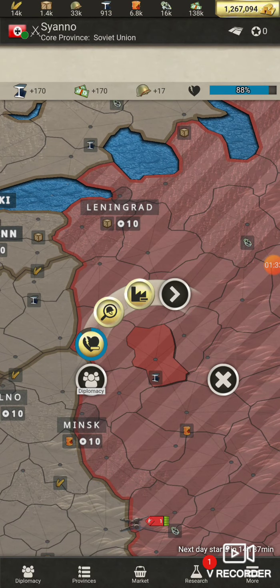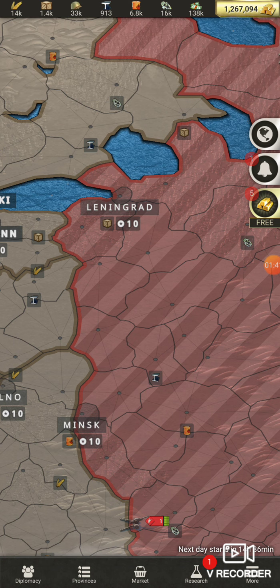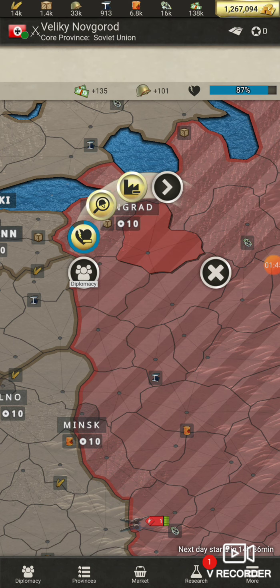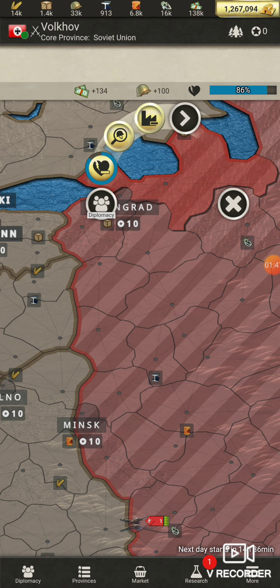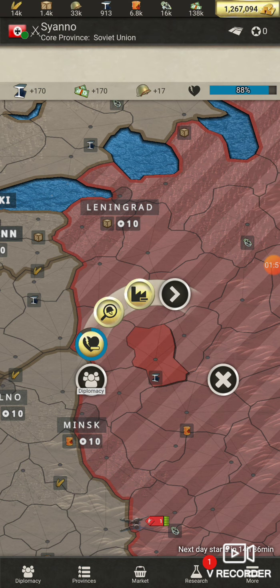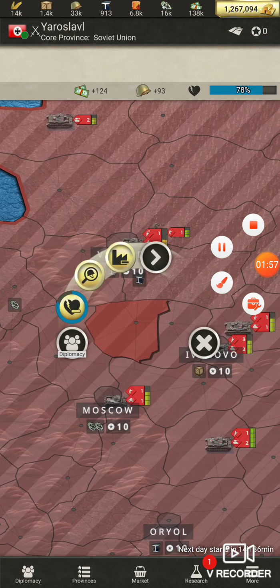I go in and hit spies — one, two, three, four, and five — on military sabotage in a territory that doesn't have anything. See the question marks in the corner? That means there's something there. You want a territory where there's nothing visible.